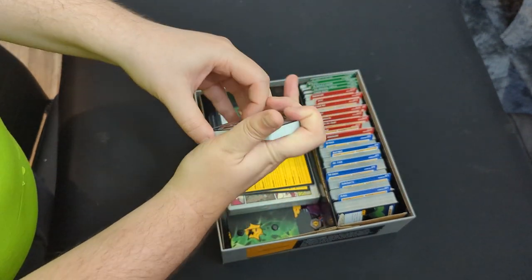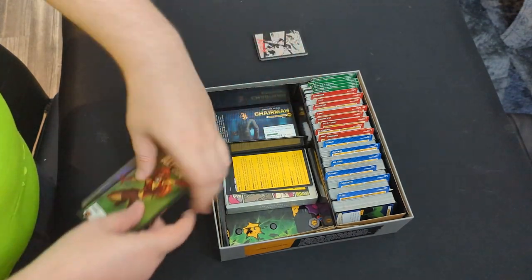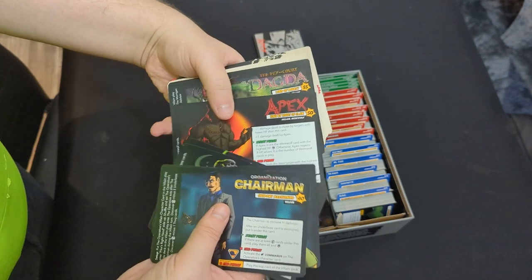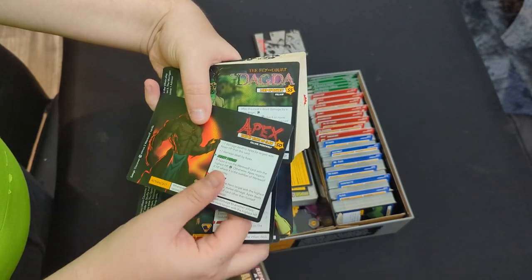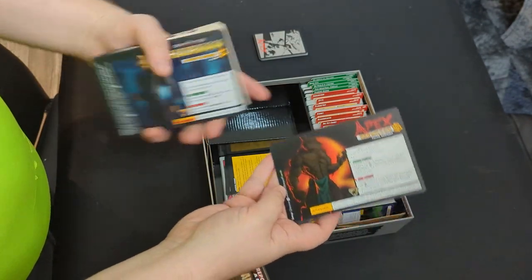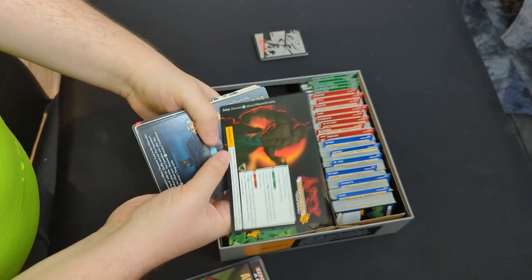Placing that deck in the center of the play area is usually ideal. Then find the boss character card from the character card list — we'll find Apex, King by Rite of Claw. Find the side that has the setup on it, which is printed on that side, and place it beside the deck.